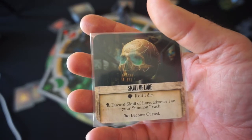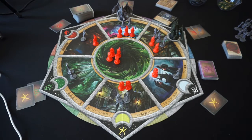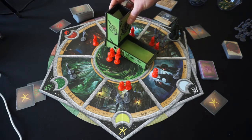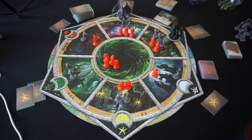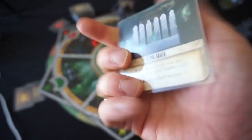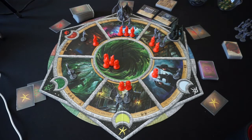The Skull of Lore: exhaust to roll one die. On a Cthulhu, discard it and advance one on my summoning track, but a Greater Elder Sign gets me cursed. I'll exhaust that. Of course, I roll a Greater Elder Sign, which gets me cursed right away. That's unfortunate. We replace that artifact with Runic Chalk: while in play, increase your spell reserve by one, and you can discard it to ready a spell for free. Drawing another card — a green — I find Alter Fate, needing a yellow and a red. It lets me reroll up to three dice once, or one die up to three times.